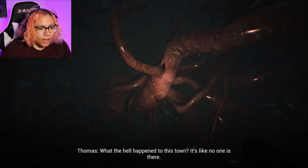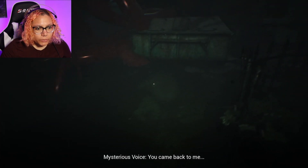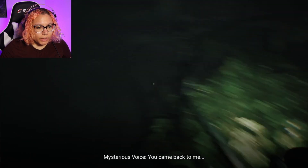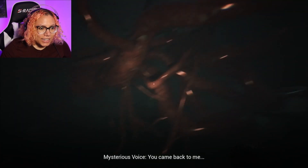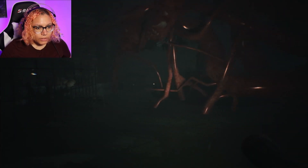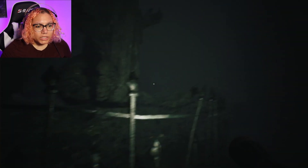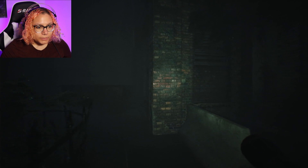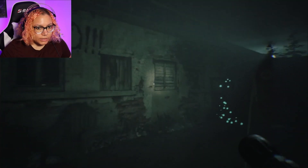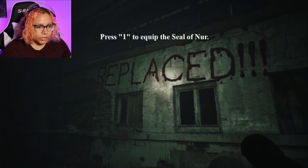Oh my gosh! What happens if we get close to it? Can we jump over to it? I don't think we're allowed. What if we crouch and get close? No, we can't. But that's really terrifying, that's super scary. How do we run? Oh wait, Shift to run. Press one to equip the Seal of Ner.